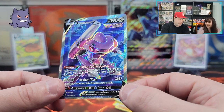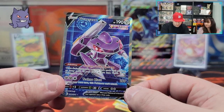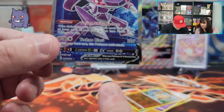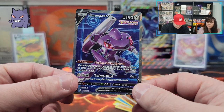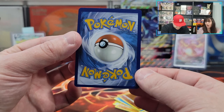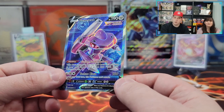We do not have any Genesect V cards and now we have the full art. I'm really happy right now. You can see by how bad the centering is — it's really low, off-center big time. But I love the colors, the purple and the blue. It's definitely off center, but I'm still very happy with it. Let's wrap this bad boy up.